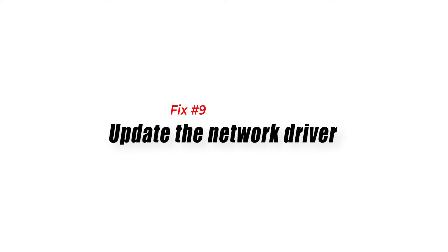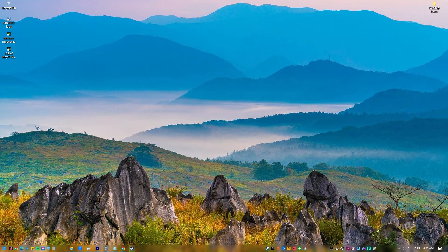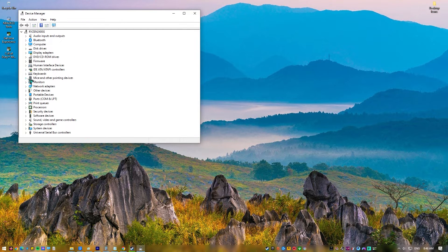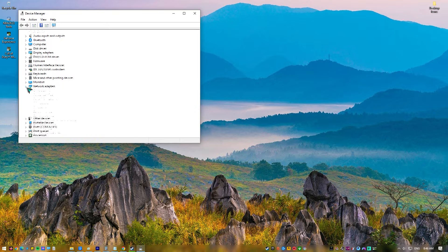Fix number 9: Update the Network Driver. Your next best bet for fixing the memory error in Modern Warfare 2 is to update the network driver. We have a tendency to put off updating the network driver, which eventually leads to in-game issues, so if you haven't already, make sure that you do so.